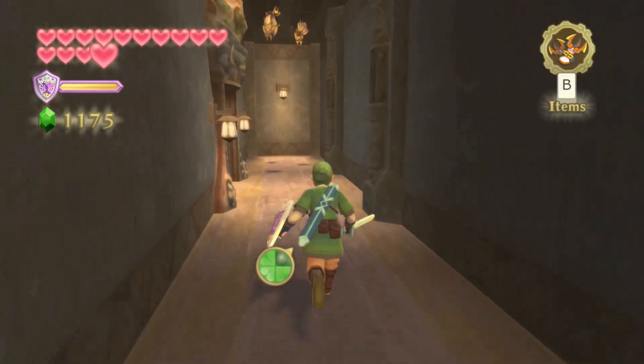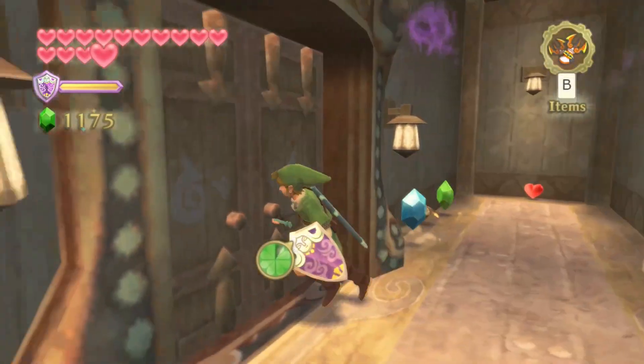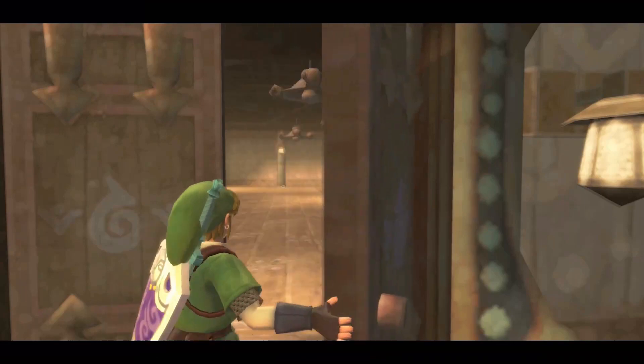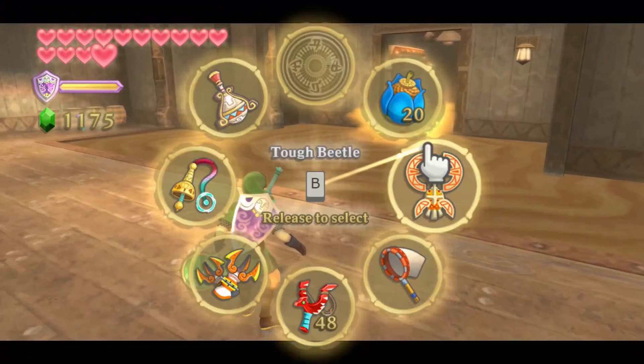This one is right towards the beginning of the dungeon and it's close to the boss room as well, so we can actually use it to get some fairies before we begin the boss battle. I'd recommend you wait until you're getting ready to fight the boss before you activate that. So continuing onwards,